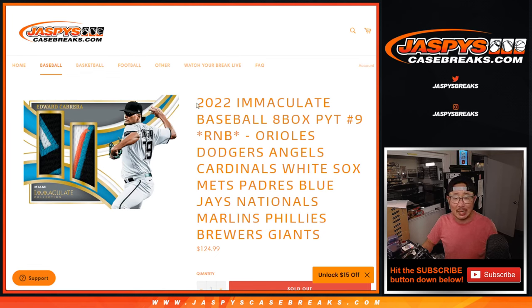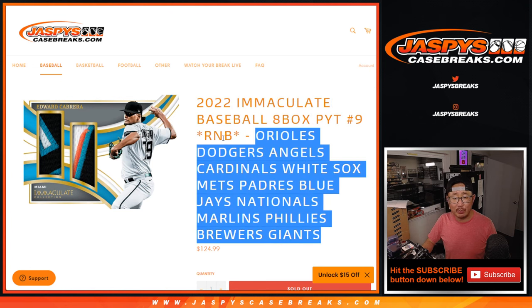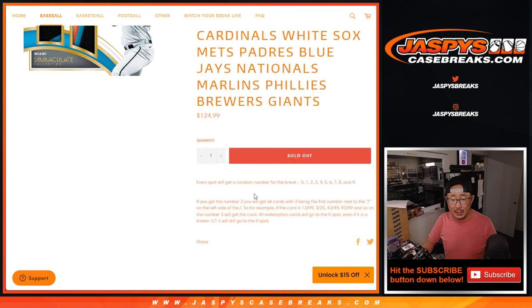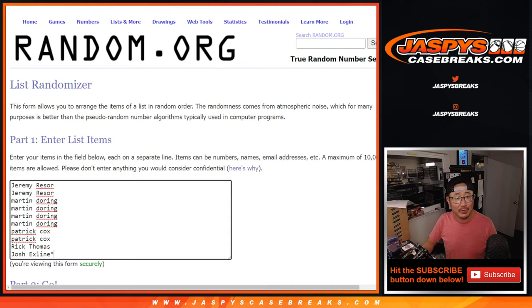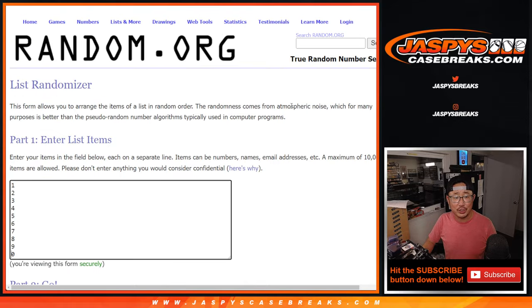Hi, everyone. Joe for jazbeescasebreaks.com doing a big multi-team random number block randomizer that'll unlock Immaculate Picker Team 9. That's coming up in a separate video. That's how it works right there. I think most everyone here knows how it works. Thank you for getting in on it. Appreciate it.